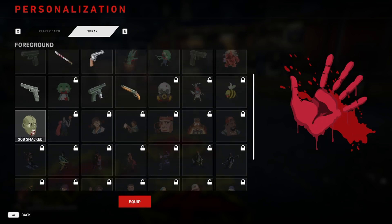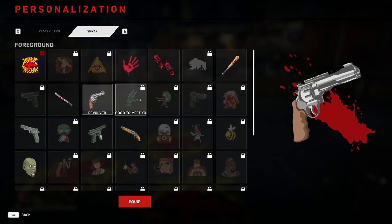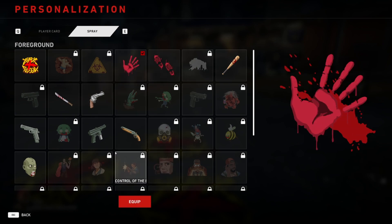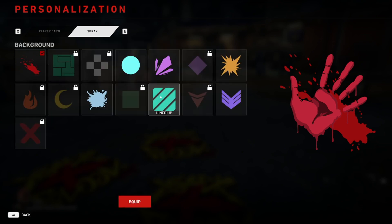There are tons of sprays to unlock in the game. If you play enough you might be able to unlock plenty of them even in the beta. I just unlocked this one so I'm going to equip it. I'll go back and also change the background spray — you can see the blood trail under the hand.